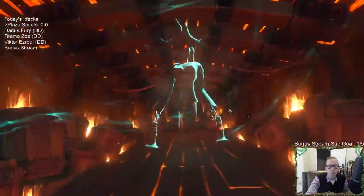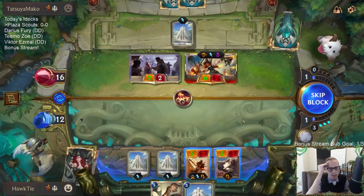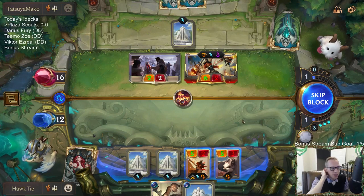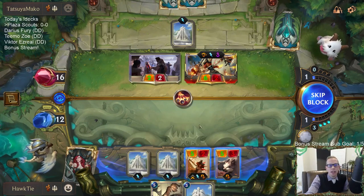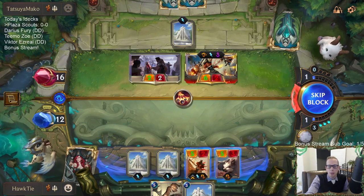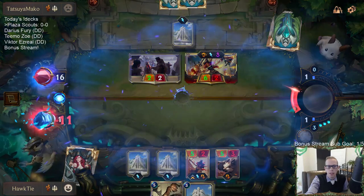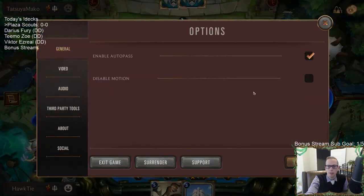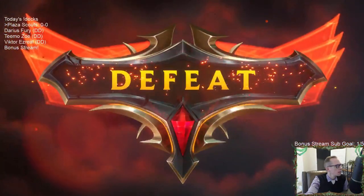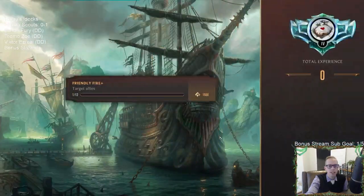Oh right — I already attacked once, I don't have the attack token anymore. Why was I thinking I was going to be able to attack again? I attacked with the non-scouts. With the scout I was thinking I could attack again — oh no, I just messed that up. I shouldn't have blocked there. I just should not have blocked — I don't know why I was thinking I was going to be able to attack again. Now I can't block myself. I'm just so used to attacking and blocking twice a turn.